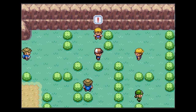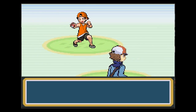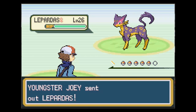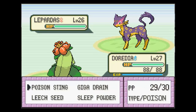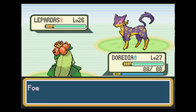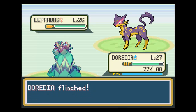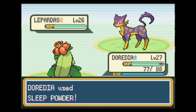You guys remember in Red and Blue how you can get Mew glitched? I don't know how the developers made such a big error where you can actually get Mew. I found that very funny. Leave a comment below - tell me what you think. Did you guys ever catch Mew in the originals? You think it's actually really awesome?